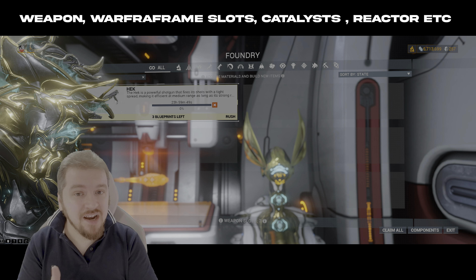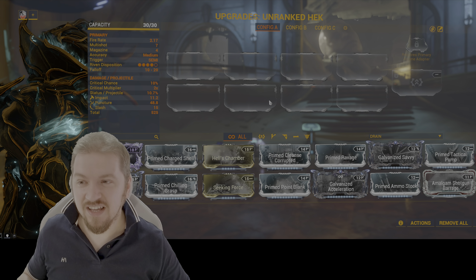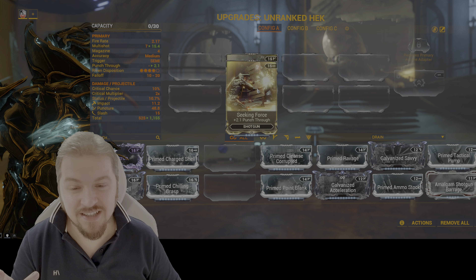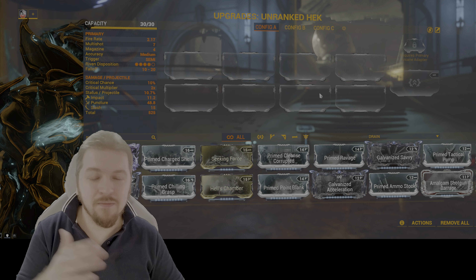Do not use your starting plat to rush anything - keep it, because you will need it for more important things like catalysts, reactors, etc. As soon as you get the Heck, it's going to be looking something like this: mod capacity a very limiting 30 out of 30, just a couple of default mods, and that's it - making for not a very effective build.